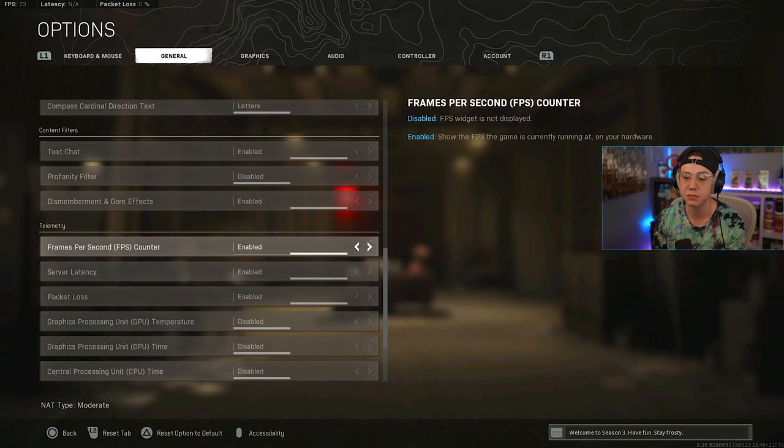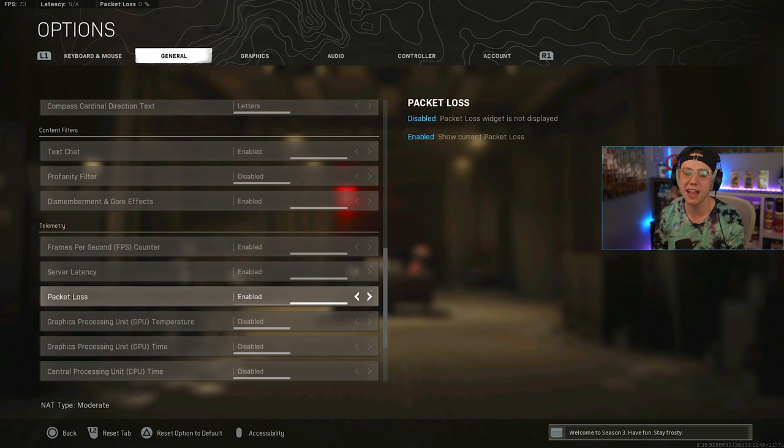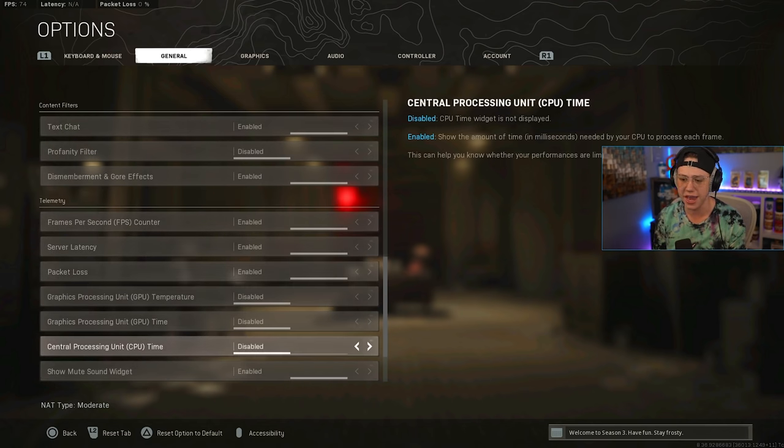On PC, I like to see my FPS counter and my latency on screen, especially because most of my squad is on the East Coast while I'm in the mountains, so I'm always on high ping — around 110 in most games. Packet loss is also useful to see whether the server is lagging or I'm having connection issues. These don't affect gameplay but are good to monitor.